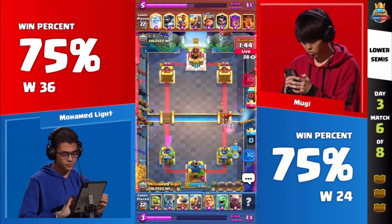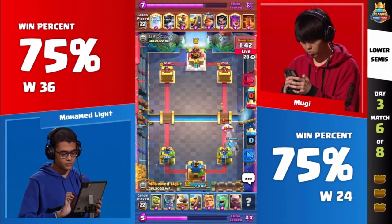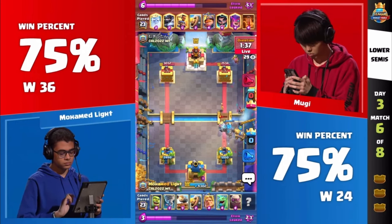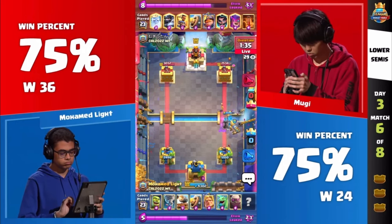Cage will go down a little early there and let that Ram Rider sneak right on through. Nato not going to do enough here. And that's a big blow struck by Moogie as we go into sudden death. Moogie was able to win this matchup just 20 minutes ago, and right now it seems like he's figured out how to play it. These Golems are not getting through — this pressure is incredible to watch.